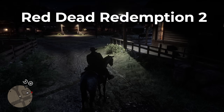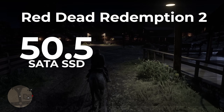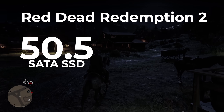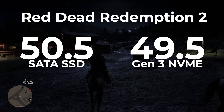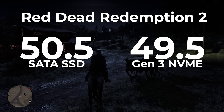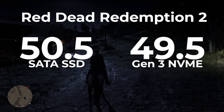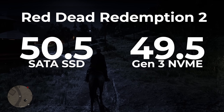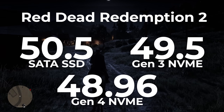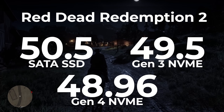Starting with Red Dead Redemption 2: on the SATA SSD, it took 50.5 seconds to get from the play button in Steam to the game's main menu. Once switching over to the Gen 3 SSD, it took 49.5 seconds — that's a one second improvement, which accounts for about 2% better. It's still not a huge improvement, but it did save a second. And then once switching over to the Gen 4 SSD, the game launched in 48.96 seconds. That was only about half a second improvement, or 1%, over the Gen 3 SSD.